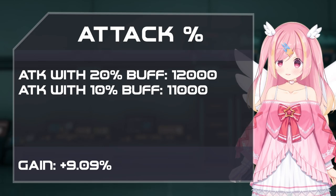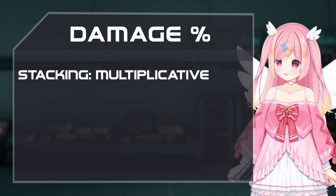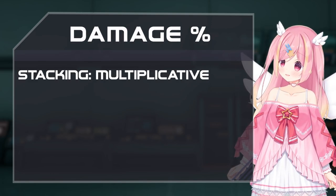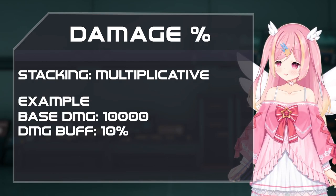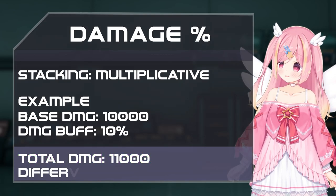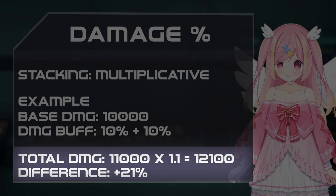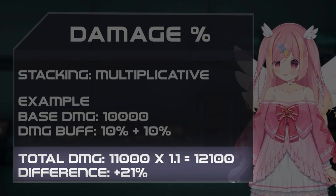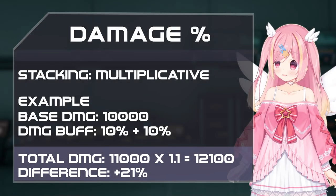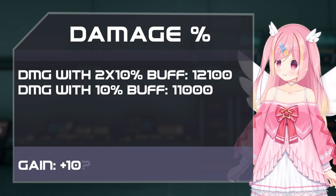This is what people refer to as diminishing returns. Damage percent values, for the most part, stack multiplicatively with one another. If you hit a mob for 10,000 damage and gain a 10% damage buff, you're doing 11,000 damage. If you have two 10% damage buffs, your 11,000 is again multiplied by 1.1, for 12,100 total — a 21% increase from the start. This compounding power is what makes damage percent buffs favorable.